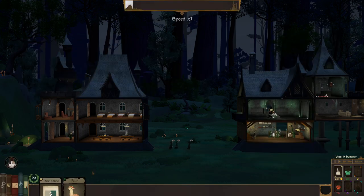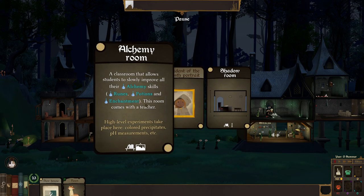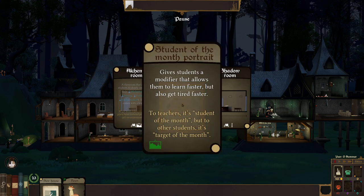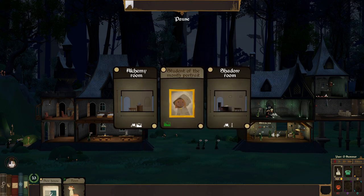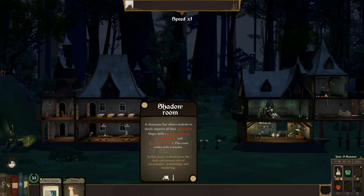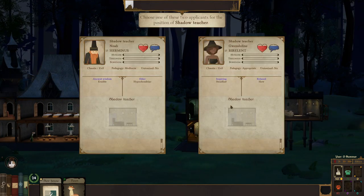I have the ability to do a new house but I don't have a use for it yet. Let's get a new card. Here's alchemy — a classroom that allows students to slowly improve all alchemy: potions, runes, and enchantments in that room. There's also a student of the month portrait that gives students a modifier allowing them to learn faster but get tired faster. Shadow room allows students to improve their shadow magic faster. Maybe we go all shadow magic. I think I'm okay with that — all shadow all the time. You can see the arrows showing how rooms attach, so pathfinding is an important thing here.